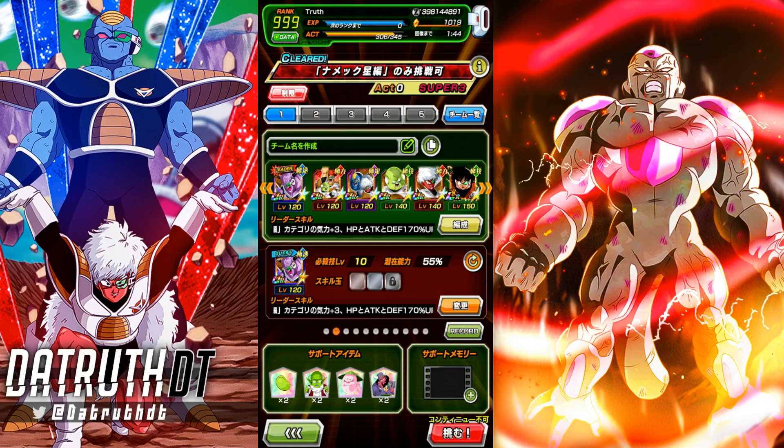We're back for another Dokkan Battle video. I want to do the full World Tour with the Ginyu Force team — not just highlighting Dokkan Fest Captain Ginyu himself, but also Recoome & Guldo and Burter & Jeice together. You can't really separate them, they're a package deal. Provided they're next to each other, Recoome & Guldo are probably the best banner unit in the game.